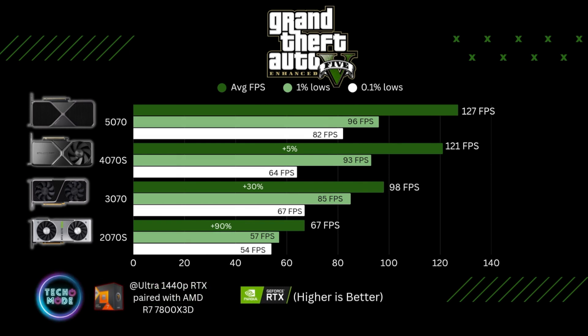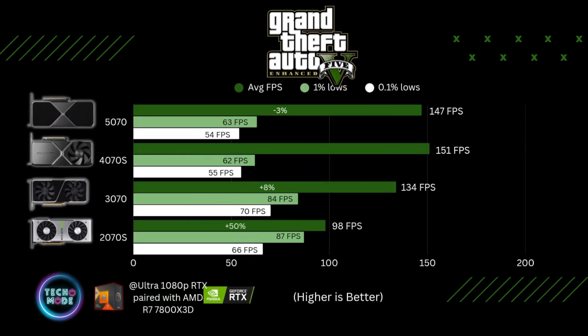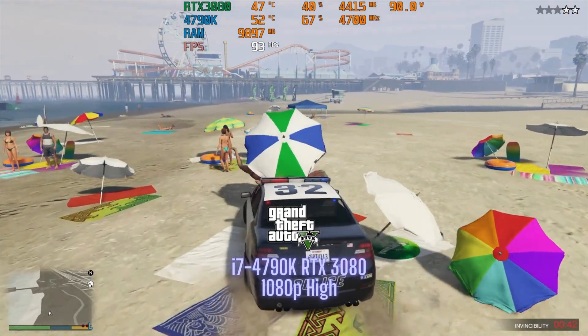The final game tested was GTA 5 Enhanced Edition at 1440p with ray tracing — the enhanced version introduced ray tracing and looks really good. The 2070 Super just barely crossed 60 fps at 67 frames per second. The 5070 beat out the 4070 Super by about five percent, the 3070 by about 30%, and the 2070 Super by about 90%, though the 2070 Super was still playable. At 1080p ultra with ray tracing, the 4070 Super jumped the 5070 by about three percent, and the gap between the 3070 and the 5070 was only about eight percent. The 2070 Super found its sweet spot at 1080p, even posting better one percent and 0.1 percent lows than the 5070 and 4070 Super.